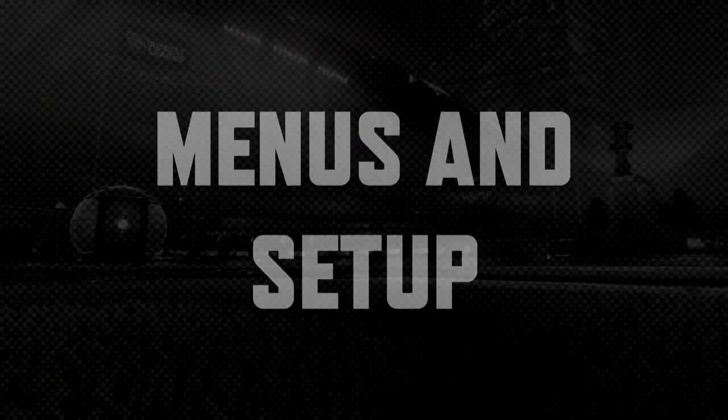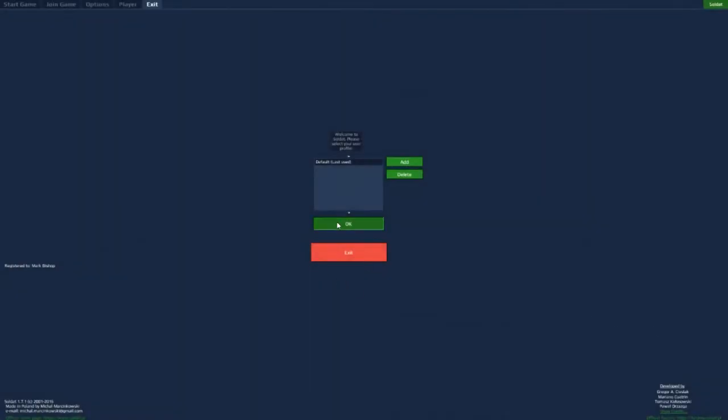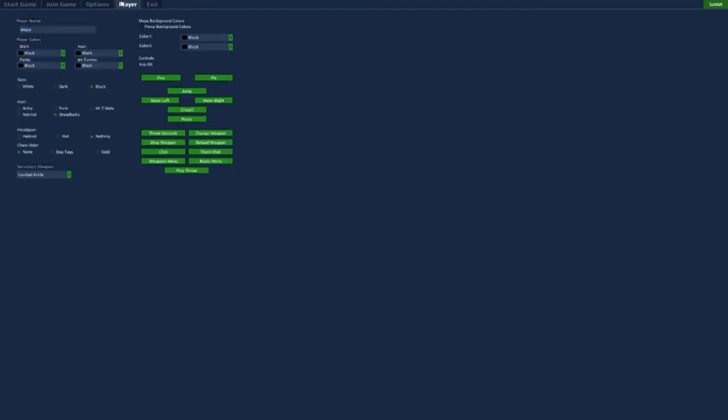Once you've got it running, you'll be greeted by the profile screen — press OK. First off, go into your player screen and change your name from Major to whatever your in-game name should be, and you can customise what your player looks like. It's also the screen to change any of your keybinds; I changed my throw grenade to be Space, because I hate it being on E.